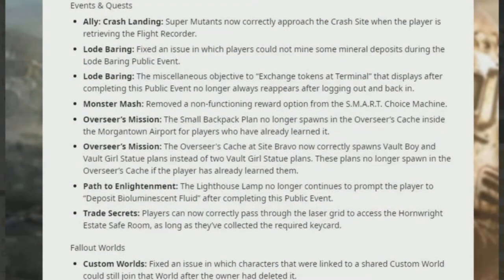Events and quests: In Ally Crash Landing, super mutants now correctly approach the crash site when the player is retrieving the flight recorder. Load Bearing: Fixed the issue where players could not mine minerals during the event; the miscellaneous objective to exchange tokens at terminals no longer always reappears after logging out and back in. Monster Mash: Removed a functioning reward option from the Smart Choice machine. Overshare: The small backpack plan no longer spawns in an Overshare cache for players who've already learned it; the Overshare cache at Site Bravo now correctly spawns Vault Boy and Vault Girl statue plans instead of two Vault Girl plans. Path to Enlightenment: The lighthouse landing no longer prompts players to deposit bioluminescent fluids after completing the event. Trade Secrets: Players can now correctly pass through the laser grid to access the Hornwright Estate safe room. Custom worlds: Fixed the issue where characters linked to a shared custom world could still join after the owner deleted it.